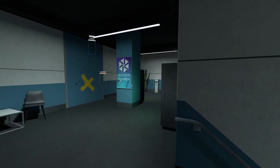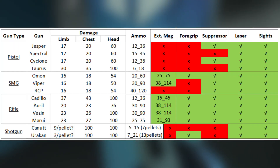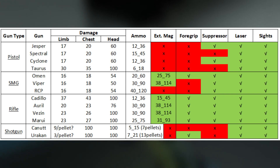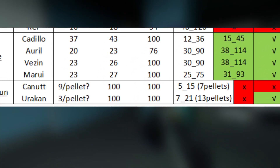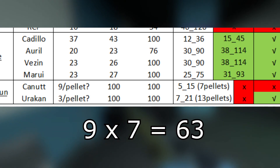The Canut is a seven pellet round shot — every shell fires seven pellets. There's a spreadsheet someone made that I've only found in Discord, so if you know who made it please tell me, because I'd love to give them credit — it's really, really good. According to this damage sheet, the Canut deals nine damage per pellet for a limb shot, so if you land all seven pellets on someone's leg, in theory you should do 63 damage.